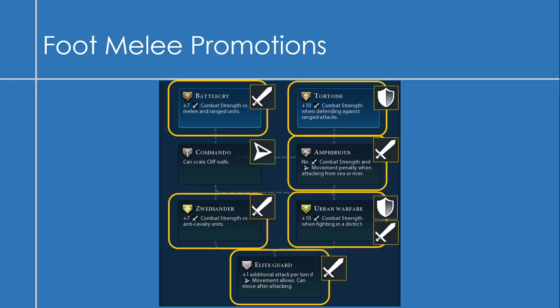Now I'd like to take a moment and look at the foot melee promotion tree. I tend to get the Battle Cry promotion a lot, because plus 7 combat strength versus melee and ranged units is great to have all around. I'll often get the Tortoise promotion next, because plus 10 combat strength when defending against ranged attacks is definitely good. I tend not to get Commando, as scaling cliff walls is a niche thing. I'd rather get Amphibious, which is a lot more beneficial for attacking from the sea or river. Then I'll get Urban Warfare, Swayhander, and Elite Guard — all pretty good.